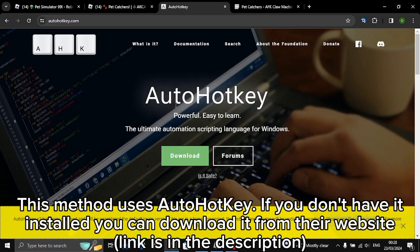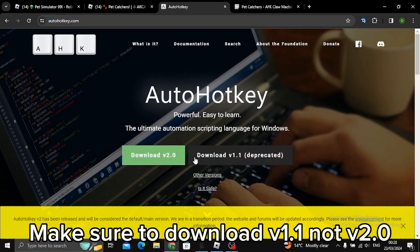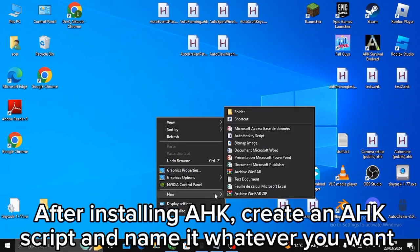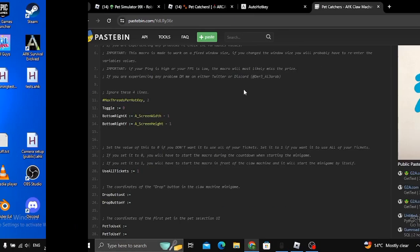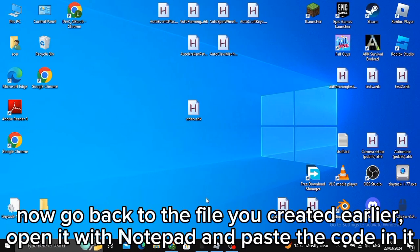If you don't have AutoHotkey installed, you can download it from their website — link is in the description. Make sure to download v1.1, not v2.0. After installing AutoHotkey, create an AutoHotkey script and name it whatever you want. After creating the script, go to this website — link is in the description — and copy the code.